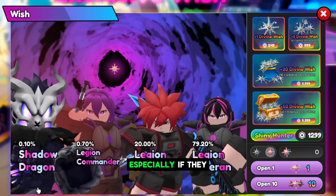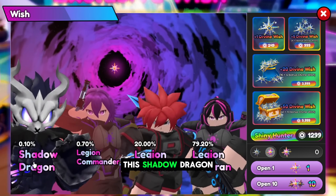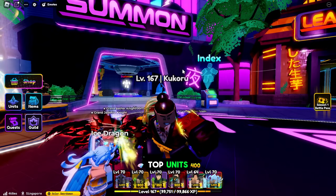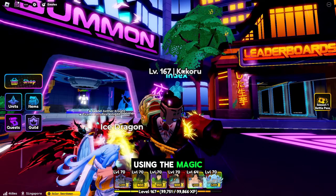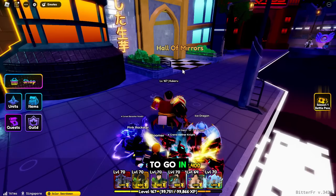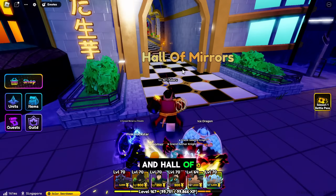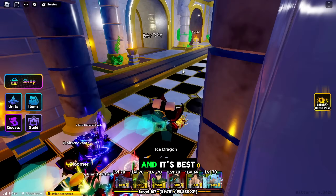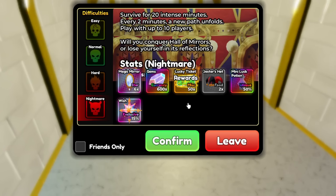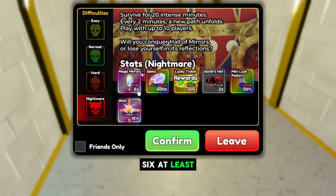If you have a lot of Magic Mirrors you can get a lot of gems, especially with Shadow Dragon and Legion Commander — the top units evolved using the Magic Mirror. To get them, go to the Hall of Mirrors. Once you've unlocked everything, including the mirror, you can get at least six, mostly ten per run.